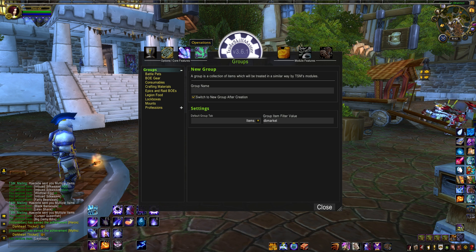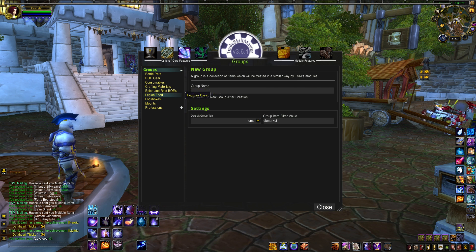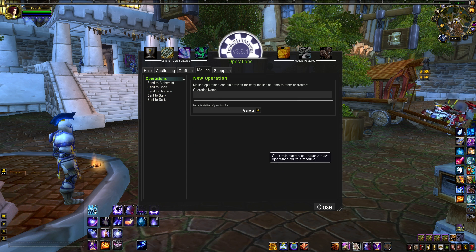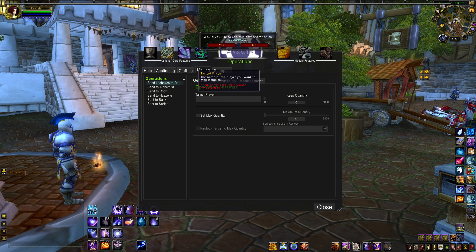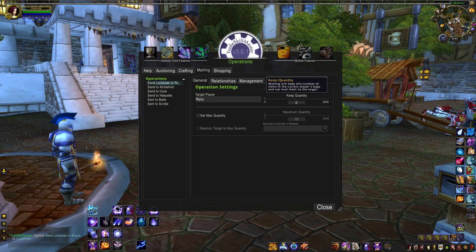You can make a new mailing operation on its own under Operations, then Mailing. Or if you already know which group you want to set up mailing rules for, you can go right to the group, scroll to Mailing in the Operations tab and create a new one. I've already made a group for lockboxes, so let's walk through setting up an operation to mail those to my rogue alt. We're going to create a new operation and call it Send Lockboxes to Rogue. Type the name of the character you want to send the lockboxes to under Target Player. It's very important that you spell this perfectly so you don't go mailing your goods to some rando. My rogue is a little gnome named Ripsy, so that's what I'm putting here. If you'd like to keep a certain quantity of that item, you can set how many here. And that's it!